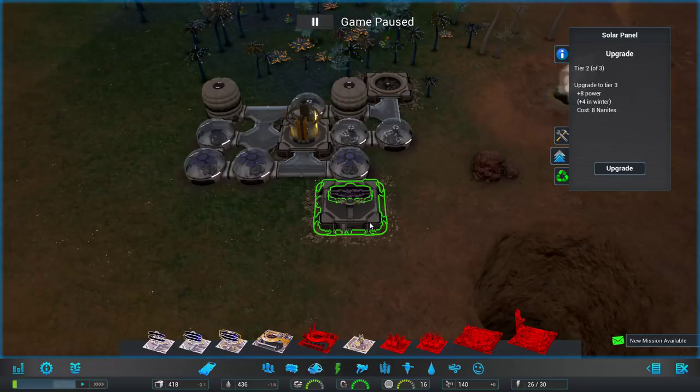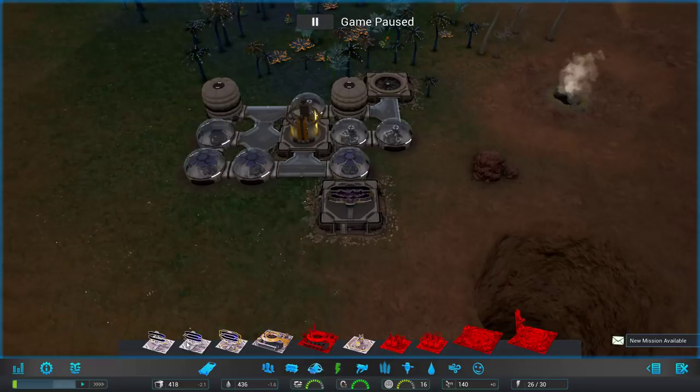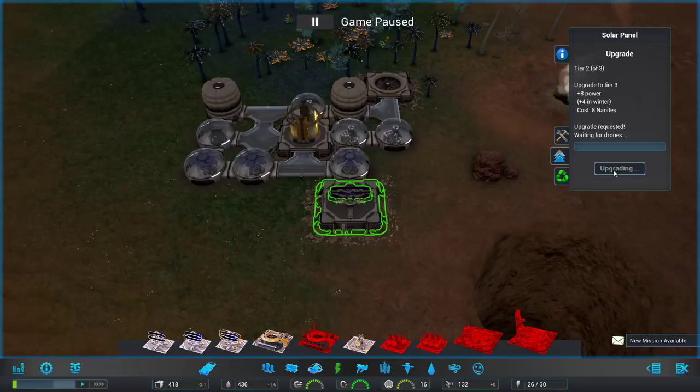This is currently a tier two. Let's look at costs: 12 nanites generates 8 power, all the way up to 36 nanites generating 26 power. The higher tier is definitely more efficient and doesn't take up any more room. I think I'll just upgrade this one for 8 more nanites. The world is based on a day cycle where nighttime is essentially winter.